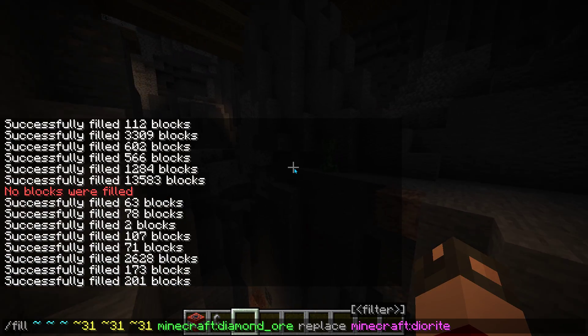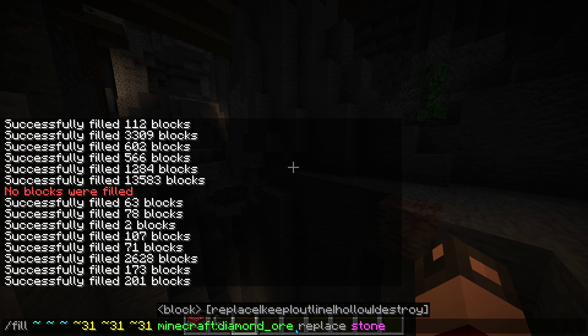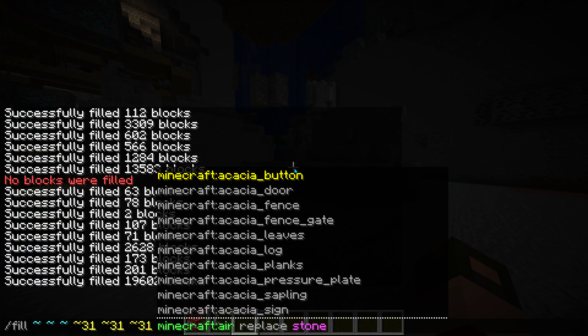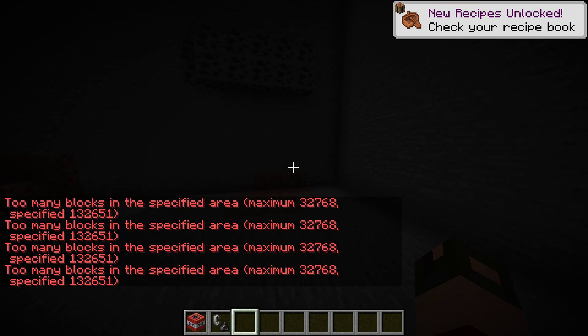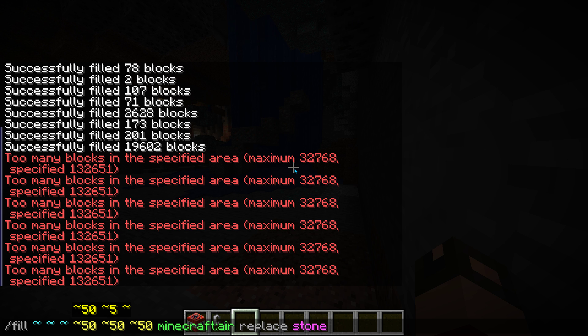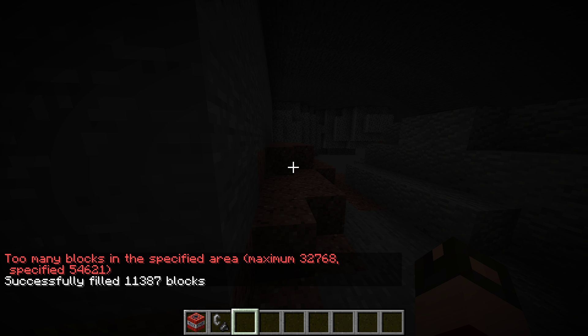You can replace stuff. Say, if you don't want stone — or anything like that — say you just want to hollow a place out, you can say air. And now it's all empty, except there's some diorite. You can probably put the radius up to around 50 or higher. It's not guaranteed that it's going to reach the maximum. Say, if you just wanted to make a little mine, you could.